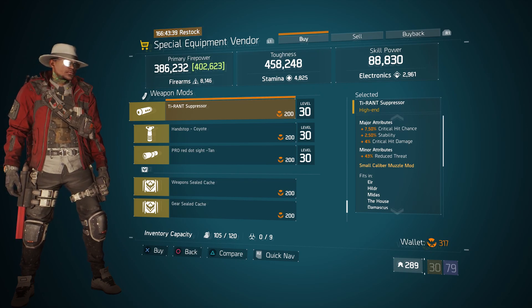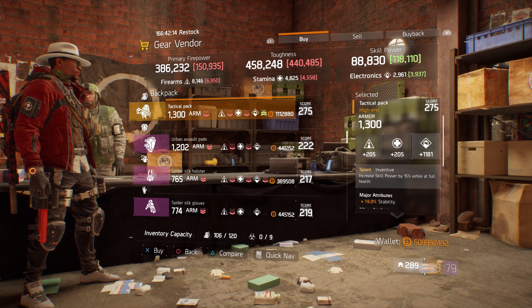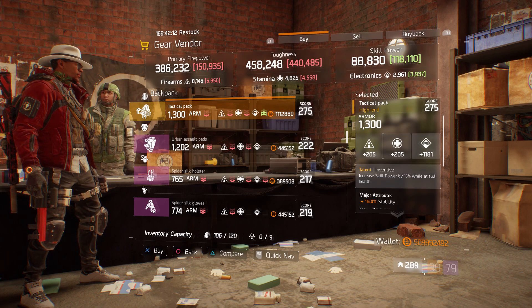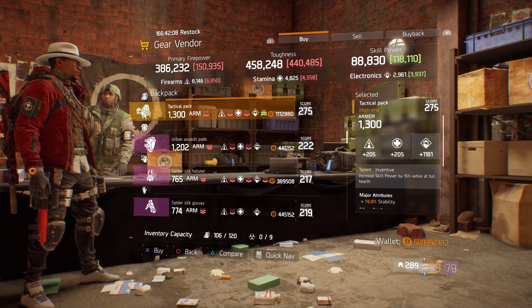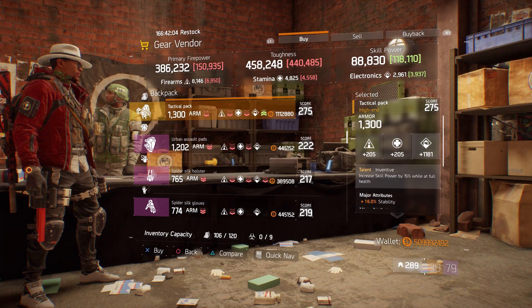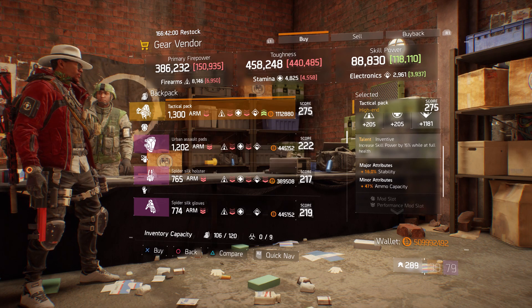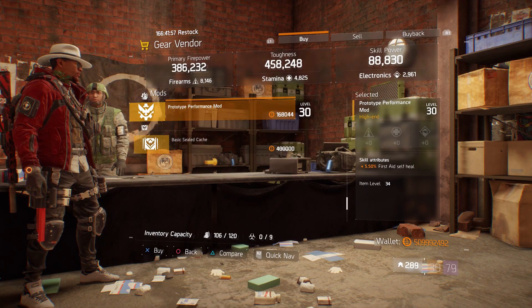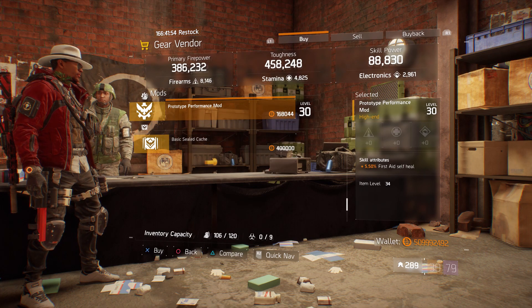For our next gear item, we're going to head over to the Cavern. Here the gear vendor has a Tactical Pack with the talent Inventive on there, with a gear score of 275. It has 1,300 armor, its roll for electronics is 1,181, and the attributes are stability and ammo capacity. Also here we got a Prototype Performance mod with 5.50% first aid self-heal.